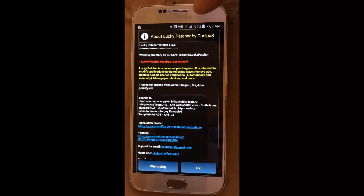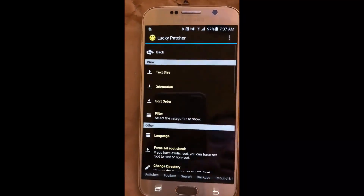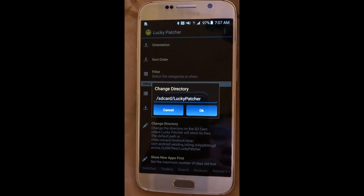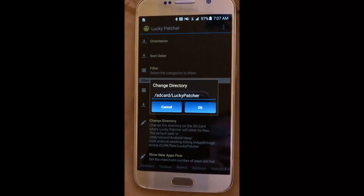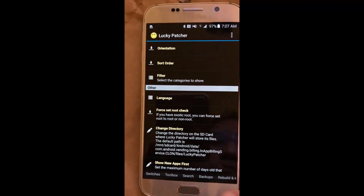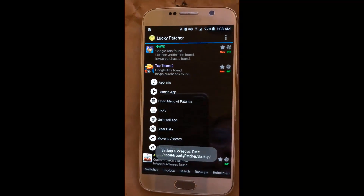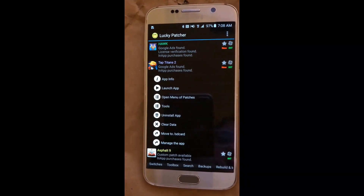The version I'm on is 6.5.8 — it's an older version but it worked fine for me. First thing you want to do is go to Change Directory and set it to SD card Lucky Patcher. This phone doesn't have an SD card, but doing so sets the Lucky Patcher directory to the front of my memory storage, making it easier to find stuff. Then open up Tap Titans 2, hit Tools, and go to Backup to get the APK file.